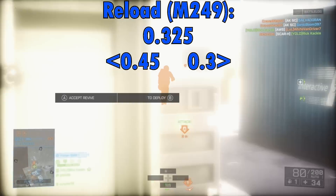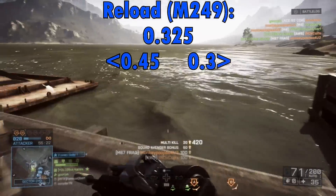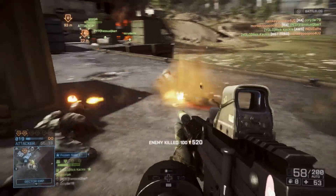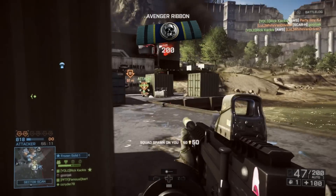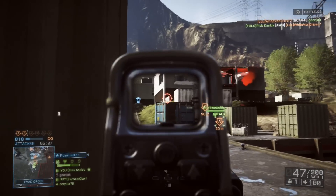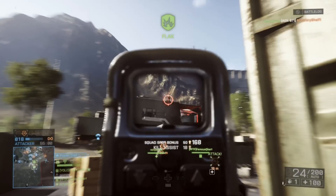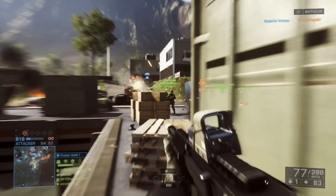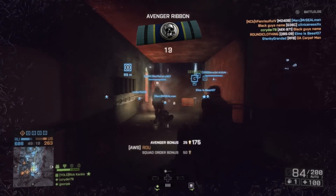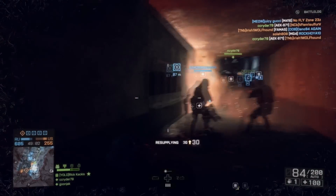The M249's recoil is 0.325 up, 0.3 right, and 0.45 left. So you have slightly higher upward recoil, the same rightward recoil, and basically double the leftward recoil compared to the AWS. It blows my mind that DICE thought this was a balanced thing, because you essentially have the same gun — the M249 shoots a little bit faster, but it has way more recoil all around. It's way, way easier to control the AWS than the M249.